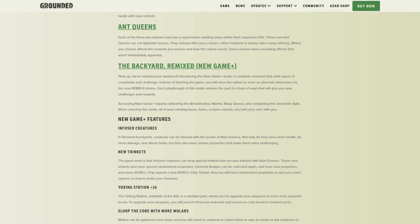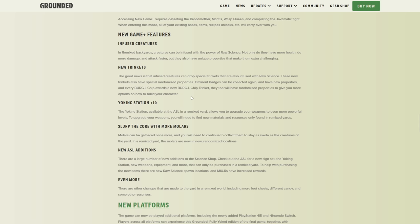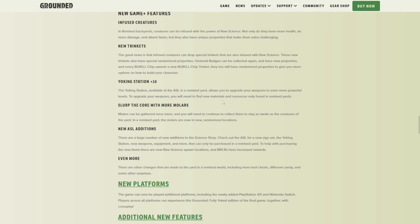Next up is Infused Creatures. In Remix Backyards, creatures can be infused with the Power of Raw Science. Not only do they have more health and do more damage, they also have unique properties — some were doing Spicy Damage or similar. There are new Trinkets: Infused Creatures can drop special Trinkets infused with Raw Science with special randomized properties. Ominent Badges can be collected again with new properties, and every Burgle Chip awards a new Burgle Chip Trinket — that's why they were showing the Burgle Chip in the video.